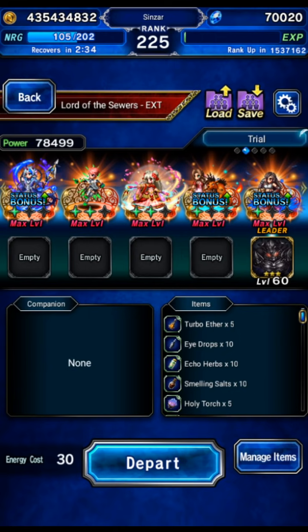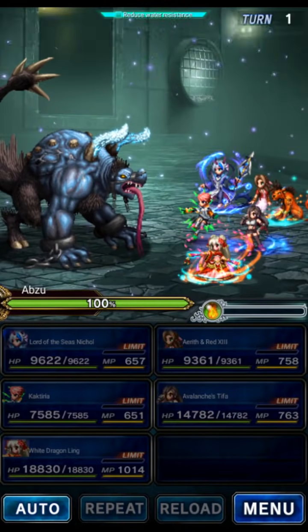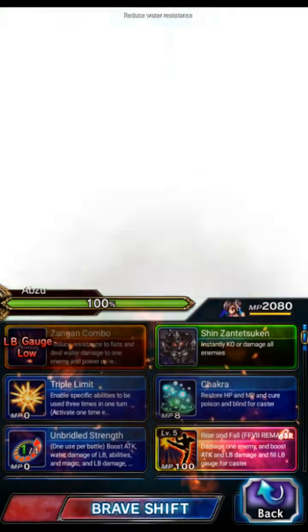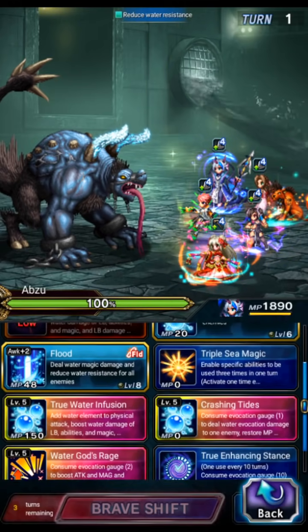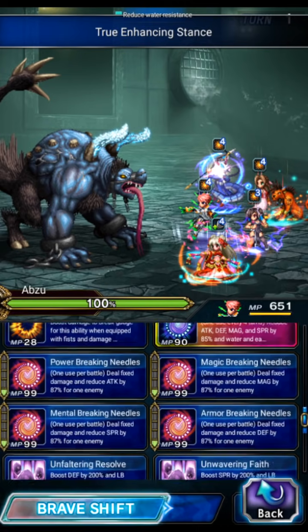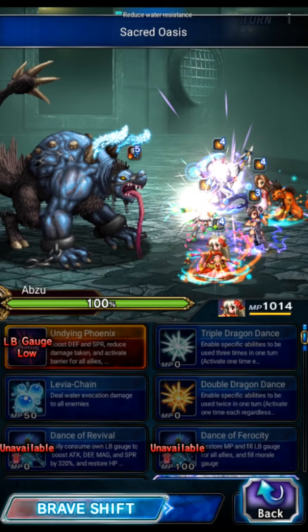Alright guys, next up we're going to Lord of the Sewers EXT — the Abzu fight — using the exact same team and strategy. The only difference is we're using 1 Tifa instead of 2. Nicole is going to fill LB gauge, we're going to water imbue. Cacteria is going to imperil the boss and we can't break the boss, so we'll break the attack power in case we don't one-turn-kill. But spoilers — we're probably going to.